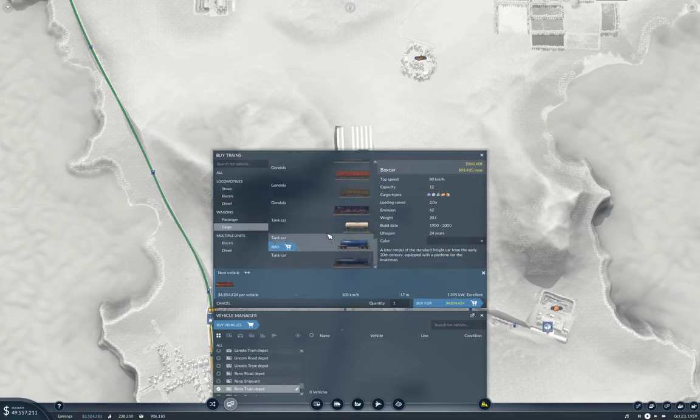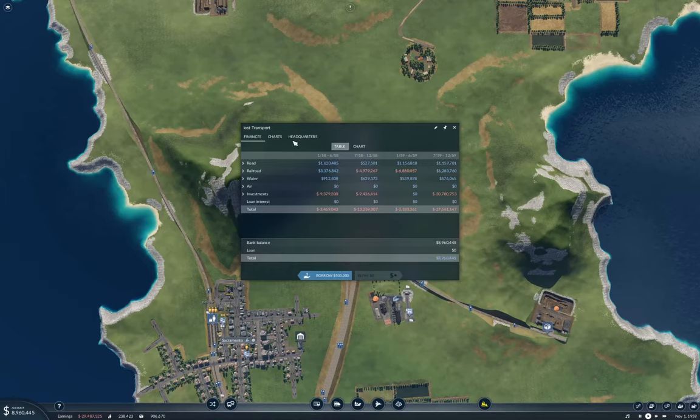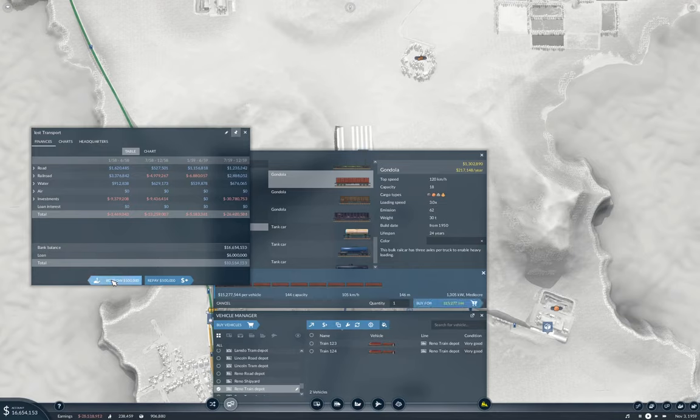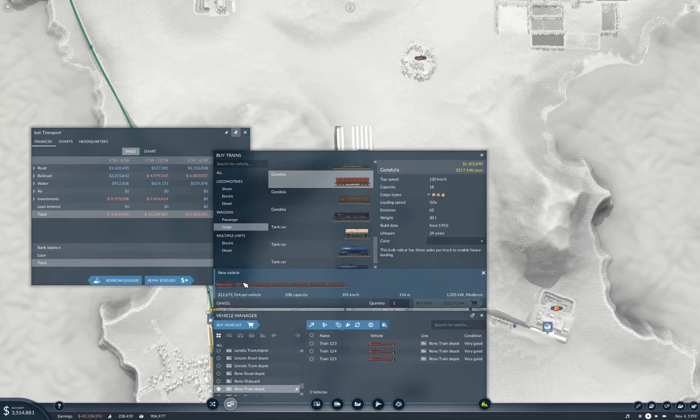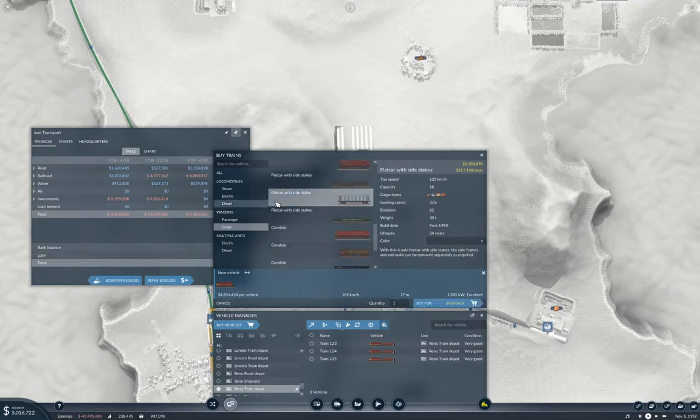We can put eight gondolas on a 160-meter platform, so we'll do that - one, two... not enough money. We can borrow a boatload here. Buy - okay. Now I need flat cars - that one will do. One, two, three, four, five, six, seven, eight. Eight will do.